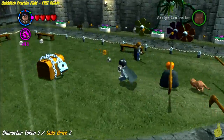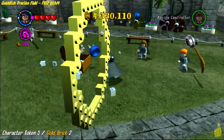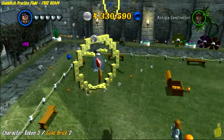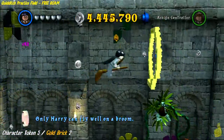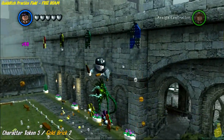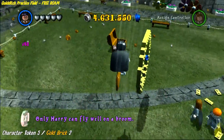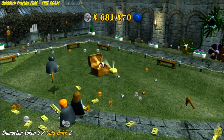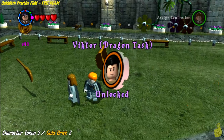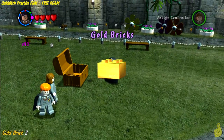Interestingly, you can actually jump over that fence line into the old area. Use Reducto on the treasure chest in the middle of the room — it gives you two collectibles. Use Harry, since he flies best, to fly through all the rings and pick up those blue studs. Once you get through all the rings, it kicks down those two collectibles. Grab the character token first by jumping off the broom, then drop down and grab it, followed by the gold brick.